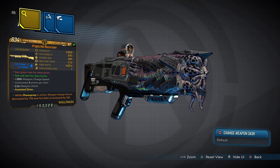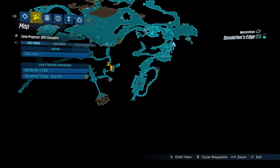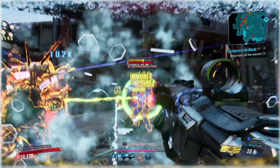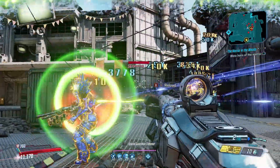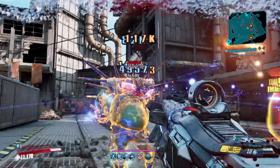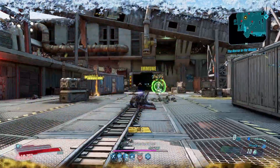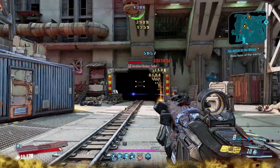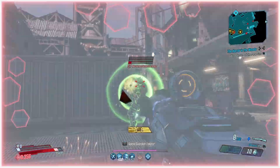Moving on now to the Recursion, a Maliwan shotgun that has an increased chance to drop from General Traunt. You fight here in Desolation's Edge. Because it's a Maliwan gun, it deals high elemental damage, and you also have the option to switch between two elements. Where it really shines is against crowds of enemies — it fires a single elemental disc that will ricochet between opponents, dealing more damage the more it ricochets. You might have to wait a while for the brunt of the force to hit, but when it does, it'll hit hard, killing enemies with full health and lagging your game.